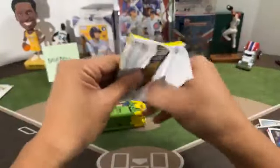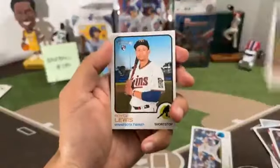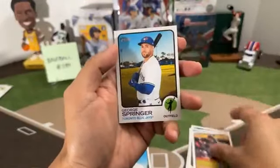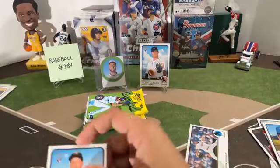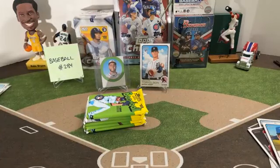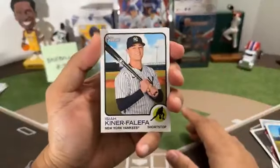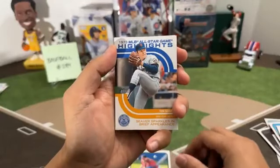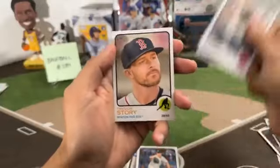Next pack: Mackenzie Gore rookie for the Nationals, Joey Bart, Royce Lewis rookie for the Twins, Jack Lopez Tigers, Whit Merrifield, Michael Chavez, Steven Kwan rookie Guardians, George Springer, and Matt Chapman. Next pack: Isaiah Kiner-Falefa, Connor Pilkington rookie Guardians, Anthony Rizzo, Sandy Leone, highlights insert of Tom Seaver for the Mets, Mark Canna, JP Sears rookie for the Yankees, Joe Danan rookie for the Marlins, and Trevor Story.